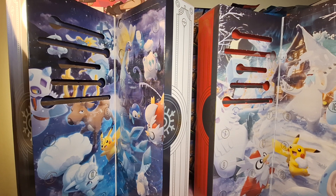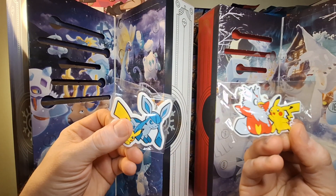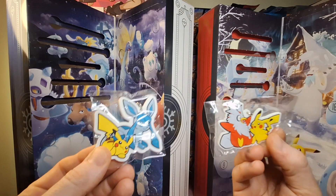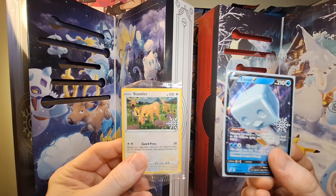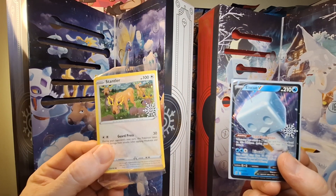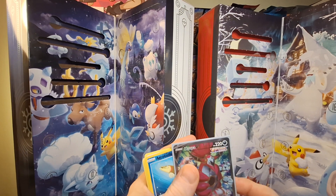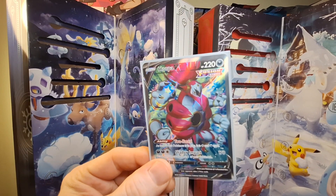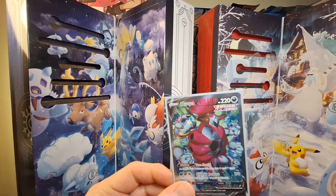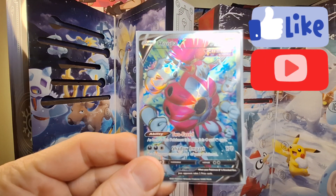To recap what we pulled: day three gave us two danglers — 2022 had Pikachu and Delibird, 2023 had Pikachu and Glaceon. Day four gave us two promo cards — the Ice QV was last year's and the Stantler was this year's. Day five had two Fusion Strike packs on both calendars, and the only hit was last year's with the full art Hoopa. Hope you enjoyed the video — please leave a like and subscribe and we'll continue on the next video with the next couple of days. Take it easy!